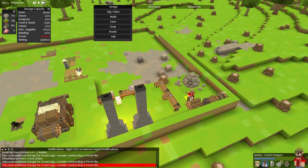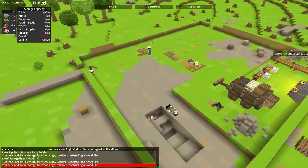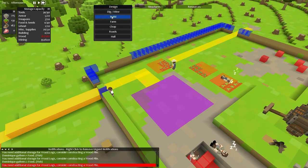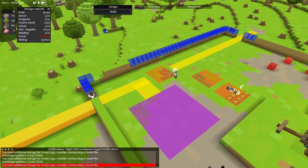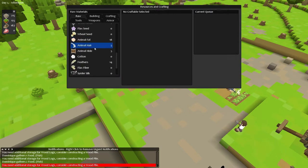You have now earned yourself a new profession. You don't want to be that anymore, so let's make you a fisherman. And on top of that, let's also build with some of the wood logs that we've got. Can we craft some wood planks? Let's craft some wood planks - let's actually do some crafting. It'll be a building material.